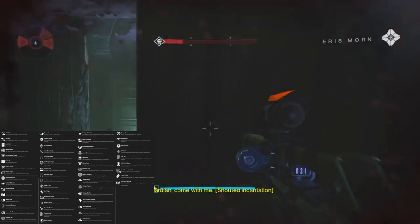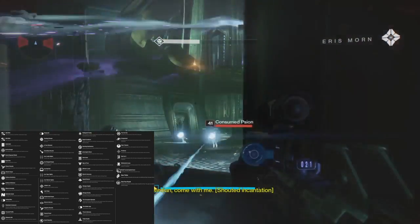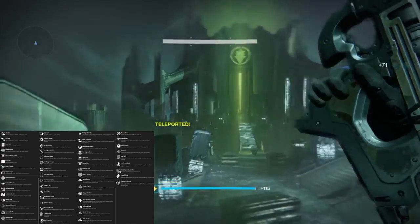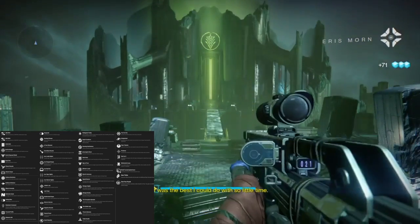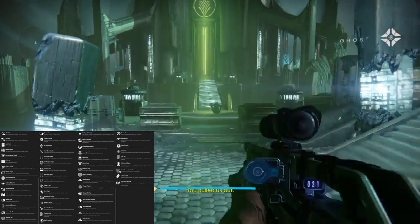Then we have Corruption Spreads — it has a little SIVA logo. Enemies that take repeated hits from this weapon spawn SIVA nanites that attack other enemies; Fallen take extra damage. That's got to be on some sort of exotic. Then we have Golden Age — everything you see is in sepia tone. That's one of the lens artifacts; check out my Felwinter Peak video.